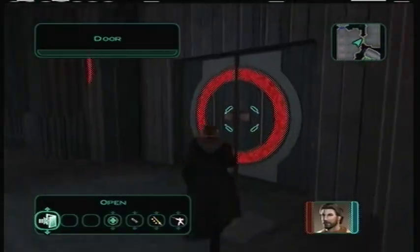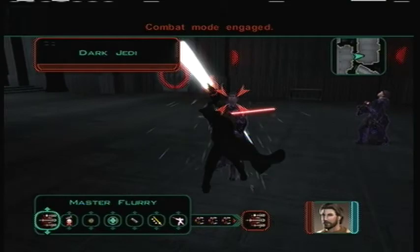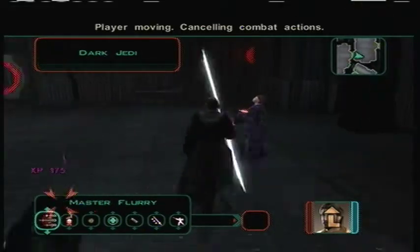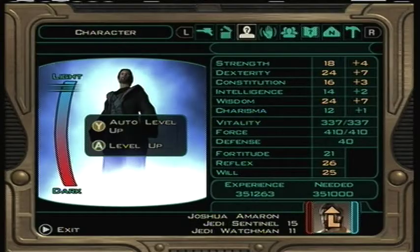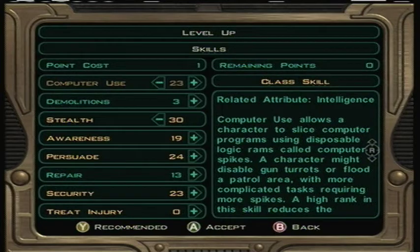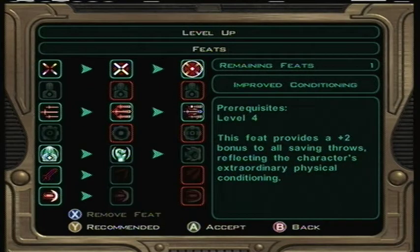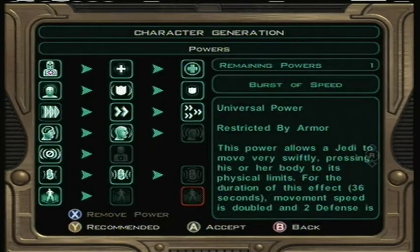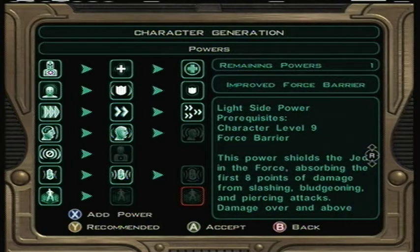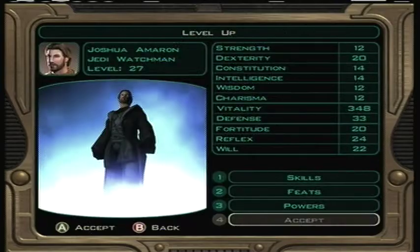Let's go around the other side. You see how both sides of the map kind of converge into one? You can go either way and they both end up at the same area. And I got to level up — nice. What kind of feat should I get? Force Valor. Yeah, I think so.